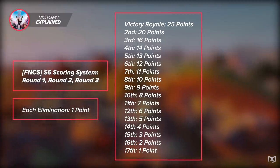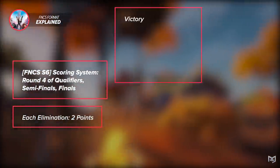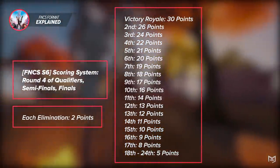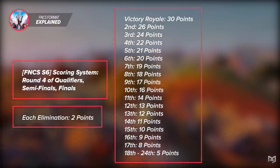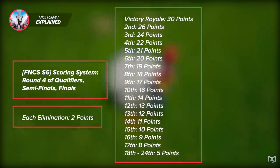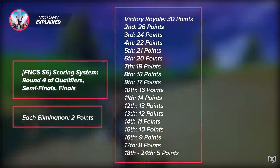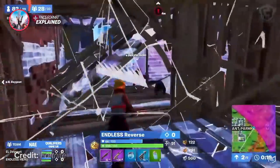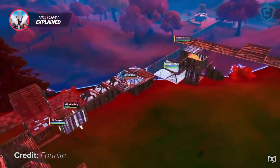In the top three you get two points, four points for top two, and five points for the win. In the finals, however, the point system changes up a lot. Each elimination is worth two points and placements really come in at the top 24 — you get five points for top 24, three points for top 17, then one point for each placement up until the top 10. The top 10 gets two points, then one point each until the top three, with two points each for top three and top two, then four points for the Victory Royale. The finals format is much more balanced and rewards how long your team stays alive rather than rewarding pop-offs.